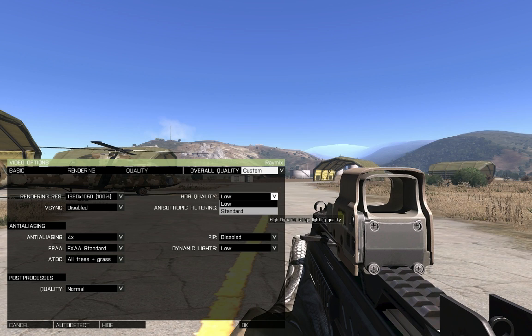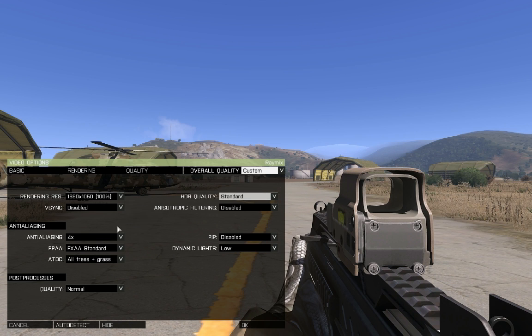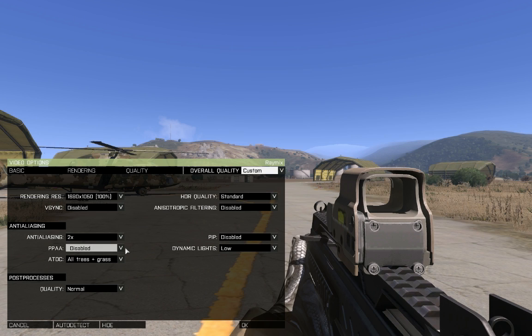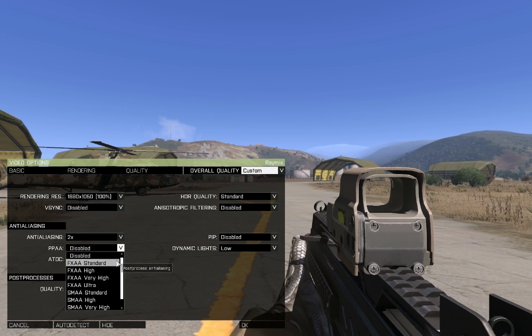Anti-aliasing is a fun one. At the current stage I highly encourage you to leave it on at least 2x. This will force your GPU to take load off of your CPU, so do not disable it just yet. PPAA: since you are using anti-aliasing, disable this. Although this depends on your graphics card — more outdated GPUs will emulate the effect making the picture sharper with FXAA or blurrier with SMAA, while newer GPUs have native support for these.